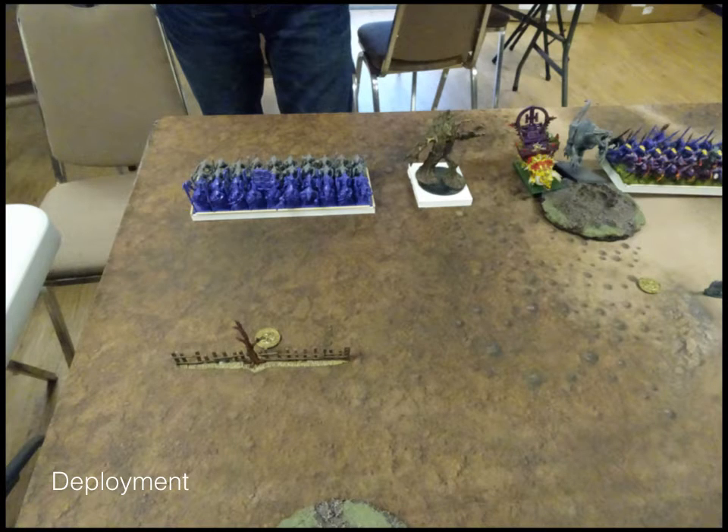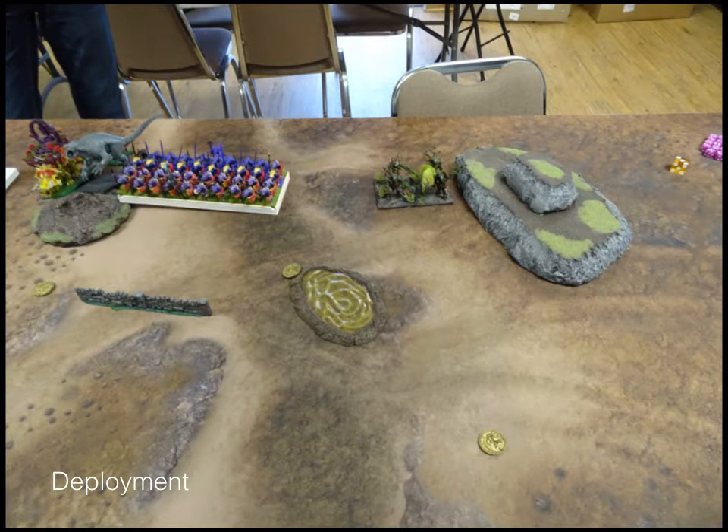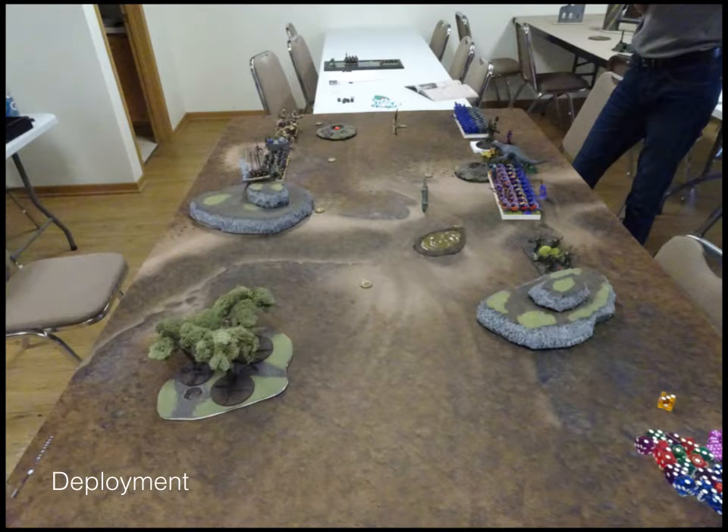Hopping right into deployment. From left to right for Forces of Nature, we have the Brew of Strength Salamanders, Tree Herder, the Lightning Bolt Beast of War — which is the Triceratops or Stegadon model — the Vicious Beast being the Carnosaur, a Horde of Salamanders with the Druid right behind them, and then the Horde of Earth Elementals. Both sides are concentrated much more to the left side of the board.